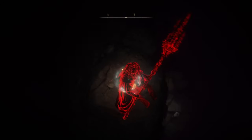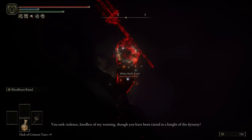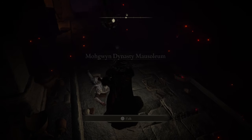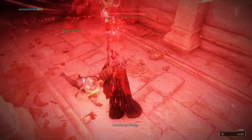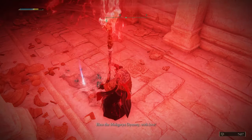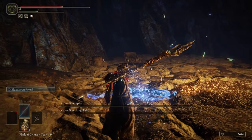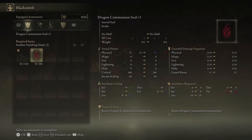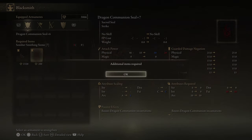Speaking of being evil, we can also finally end our dealings with Varre, and it's honestly a pretty gruesome death. This guy helped a prodigy become strong, just to see him kill his lord, wear his lord's clothes, and then kill him while wearing them. I grabbed some bell bearings and spent a bunch of runes to upgrade my weapons as much as possible. As of now, I could only get both my spear and seal to plus six, but this would soon change as I made it to the capital.